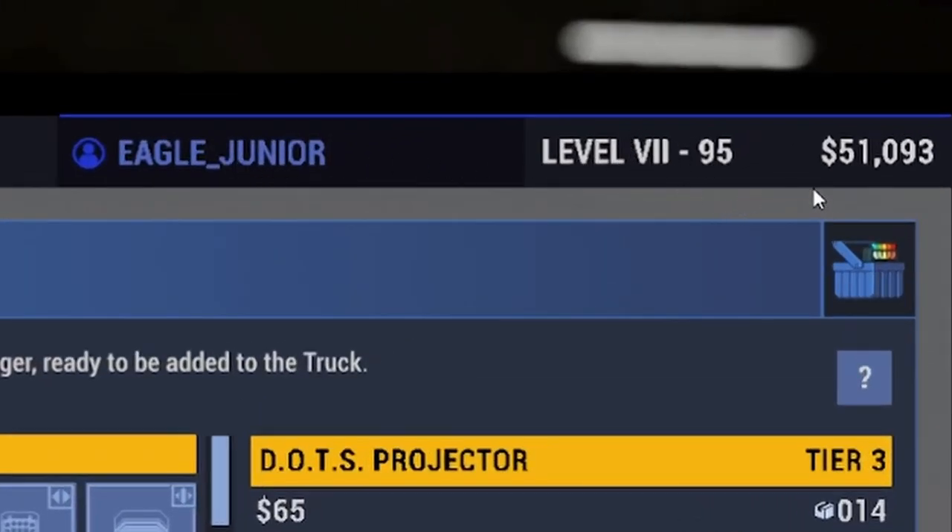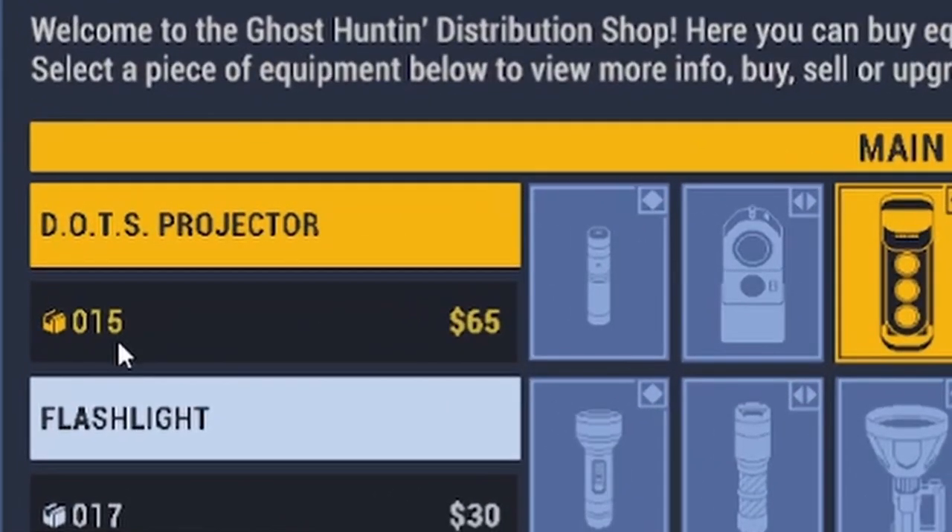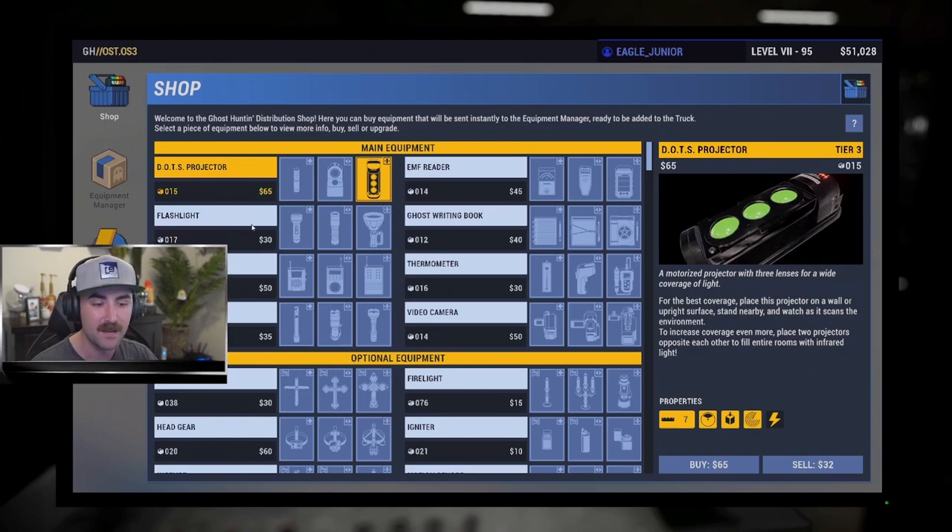Up here it shows your name, what level you are, your prestige, and how much money you have. If we go down and buy one item it subtracts money and increases the count in storage — so now we have 15 dots projectors. You can also sell equipment back for almost half the price if you want to gain a little money back.